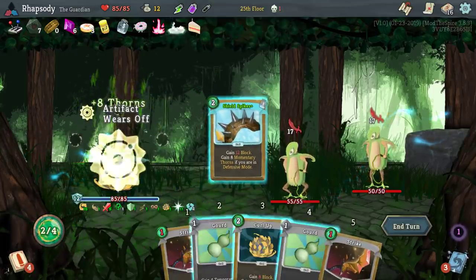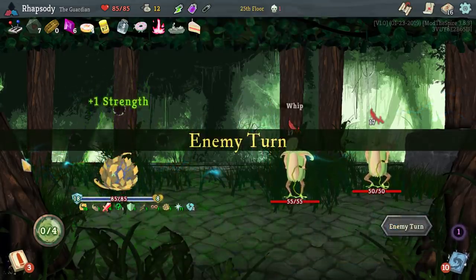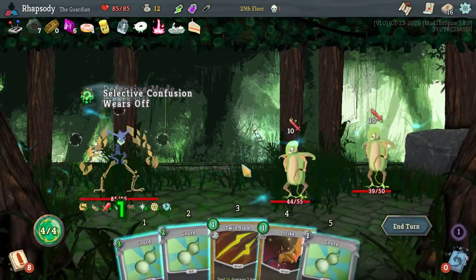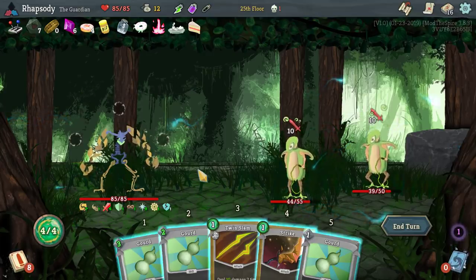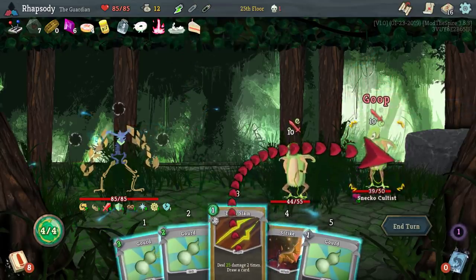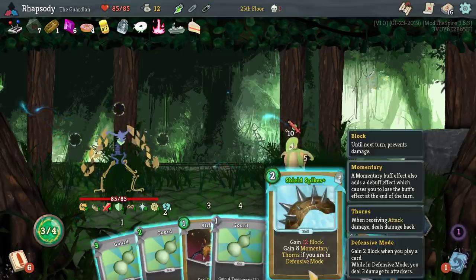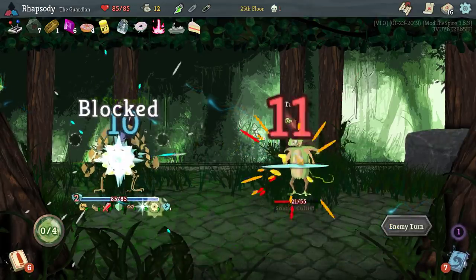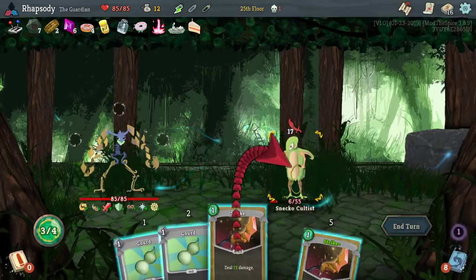I do get to use Shield Spikes here though. Get those thorns — so I'm no longer in construction. I'm gonna jar-of-goop the back line and then murder you, and set up on the next one as well. Two attacks for the kill — easy.